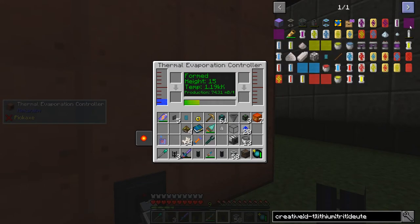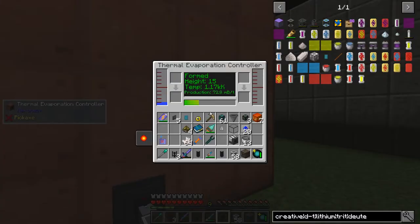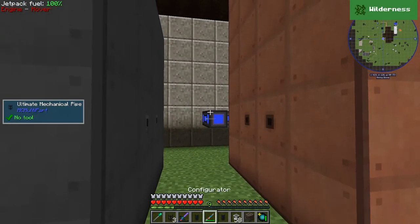The other half of DT fuel is deuterium. Deuterium is made by using heavy water — heavy water in an electrolytic separator, separated into deuterium and oxygen. So that's not too bad. Whilst we're waiting for the brine side to drain a little bit, let's go and have a look back inside Closet Camp.